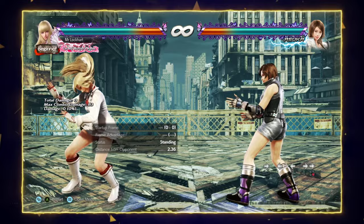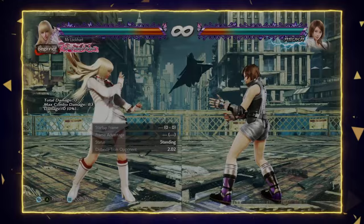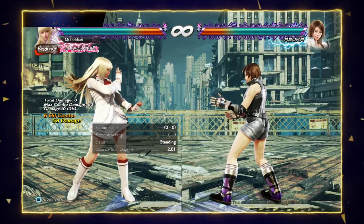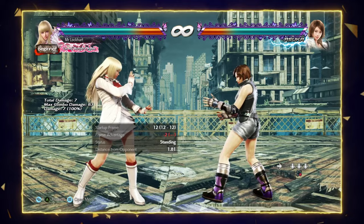Another move to use with Lily, especially for keep-out, is forward four. She got buffed on this move in Season Four and it became a lot stronger. Forward four is a 17-frame move, it's a mid, it has a lot of reach. On normal hit you can back-roll it so nothing is free, but on counter hit she gets a full combo. Use this against opponents who like to approach Lily at range — forward four is definitely a strong keep-out move.